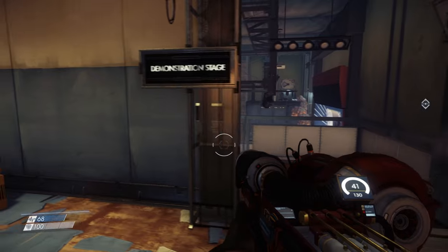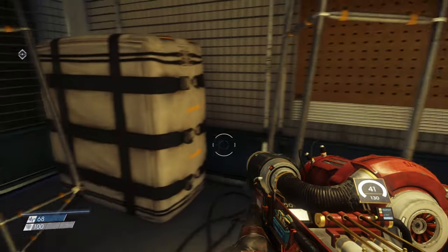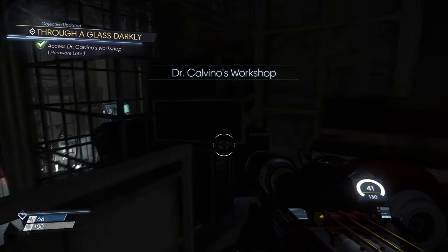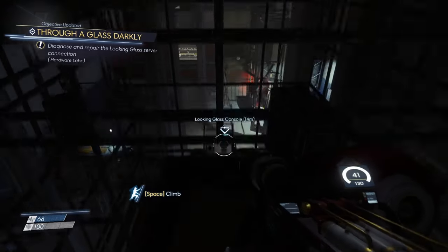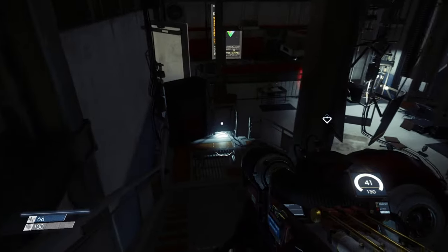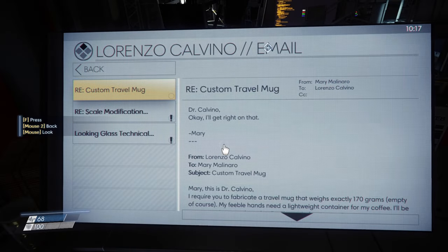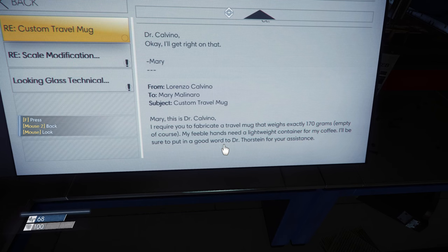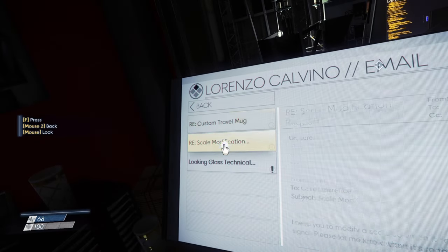What does it look like — the shape in the glass the phantom was talking about? Yeah, how about I don't mess with that, and instead we do this like we're supposed to. Oh man, there's a med kit over here. I really need to get some leverage. It's really dark. Custom travel mug — Mary, this is Dr. Calvino. I'll require you to fabricate a travel mug that weighs exactly 170 grams empty. People's hands need a lightweight container for my coffee. I'll put in a good word to Dr. Thornstein for your assistance. That'll come in handy. I'll get right on that, Mary. That's kind of funny — scale modification.